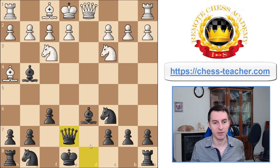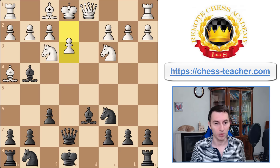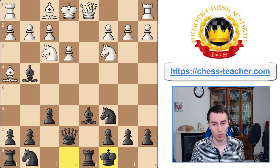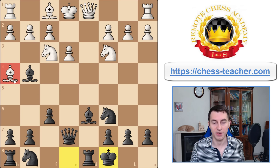You still play queen e7, aiming to castle queenside, and basically nothing really changed. They will anyway need to play e3 at some point, you will castle queenside, opposing your rook to the white queen so that you can create threats there. This bishop on h4 does not help white that much — it doesn't attack anything. Quite the opposite, in some cases it may give you extra tempos to push pawns forward on the kingside and attack that bishop, so this bishop may even be in trouble in some moves.